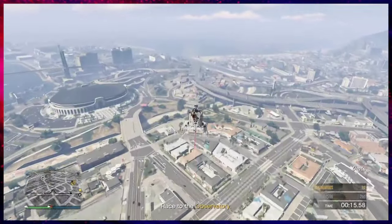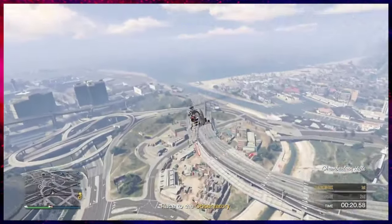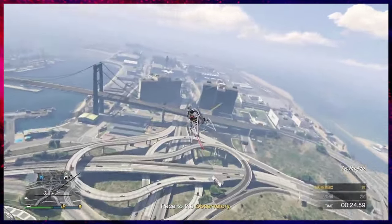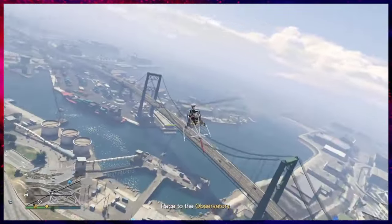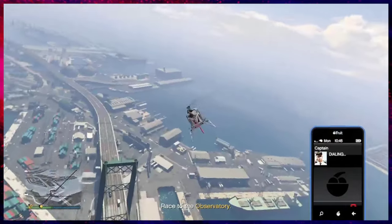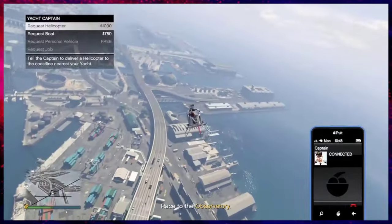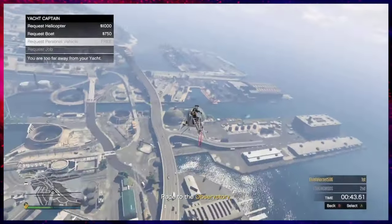But make sure you save your car before you do your next merge. So we are going to make our way over to where our Galaxy Super Yacht is, and while we are doing that we are going to call our yacht captain to get him on the phone. Our friend is going to be driving around right now in his car while we are in the sprint race.